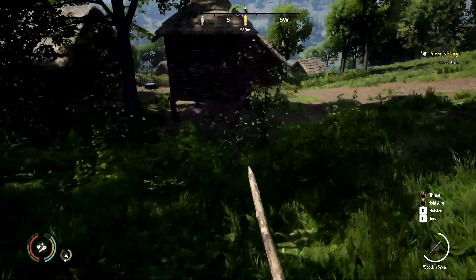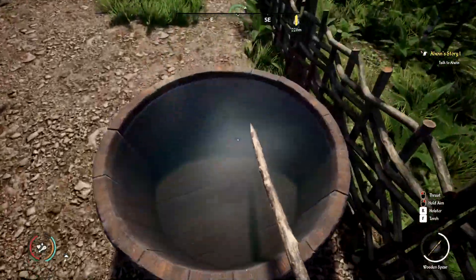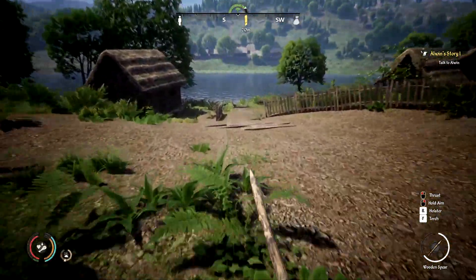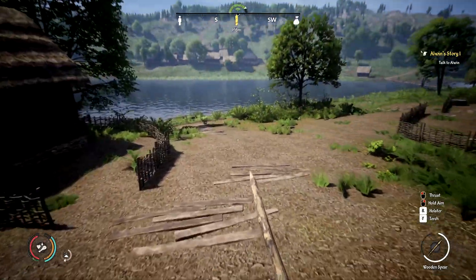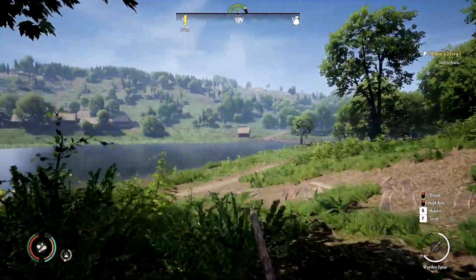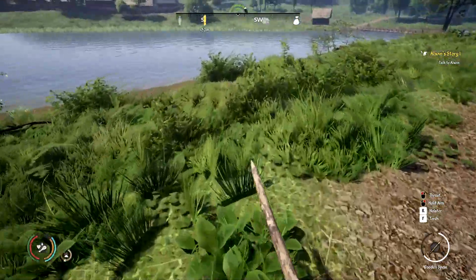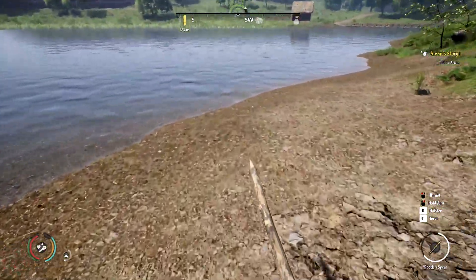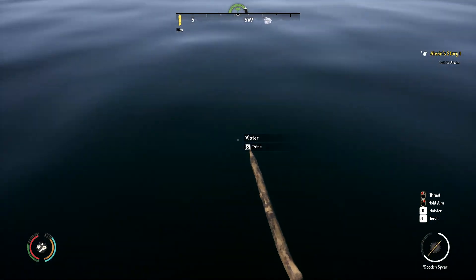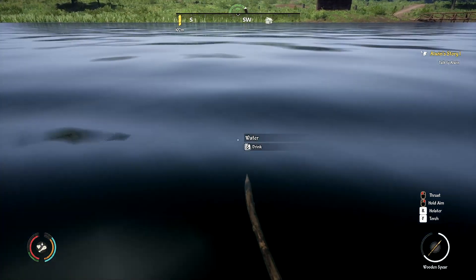They've got chickens here — I really want to get some settlers and then some chickens, maybe some cows to help us out. We need to wash ourselves. I don't really know what happens if you stay dirty — we might get a disease. To prevent that we should go to our house and make that wash basin. Actually, let's just head to the river — running into the water does remove dirtiness. Good to know.